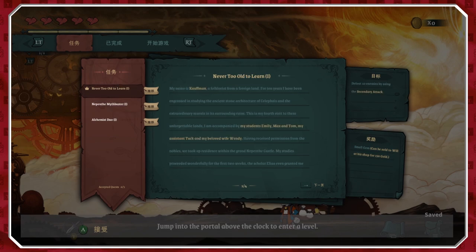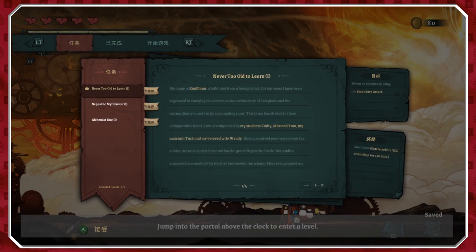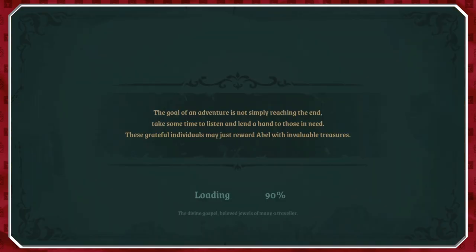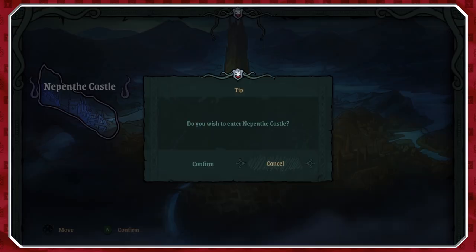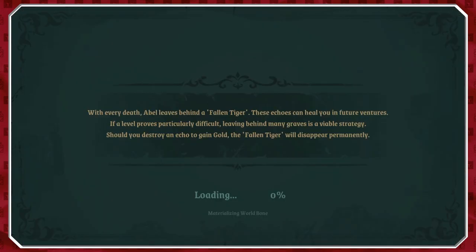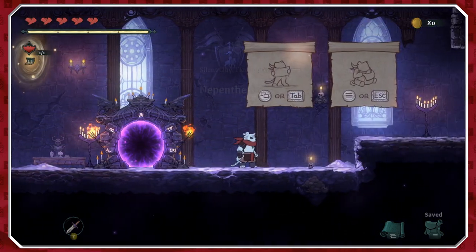Some of the Japanese — I believe it's Japanese, I don't recognize the dialect — some of it isn't translated, which is a shame. It would be nice if it was all nicely translated but of course some of it just isn't. We do have a map we can look through, so that's the portal and we can just go forward.